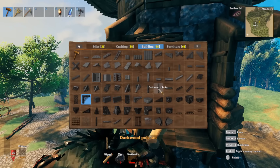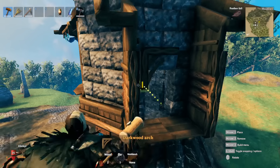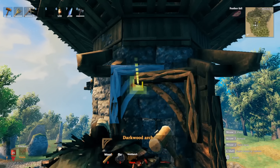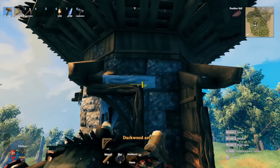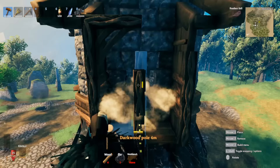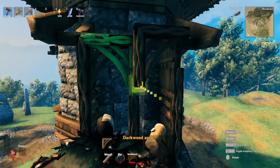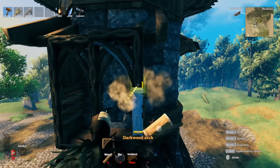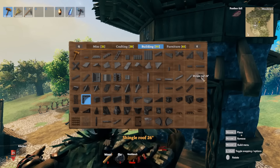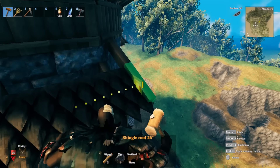With both side structures up, focus on the front. Grab our four-meter dark wood and cover the front right here and over here as well. Switch to the dark wood arch and overlap it - the top of it should be in line with the overhang. Add another four-meter core wood, then another dark wood arch overlapping. Add the final piece to make our front window shape. Then get our 26-degree roof piece and go across.